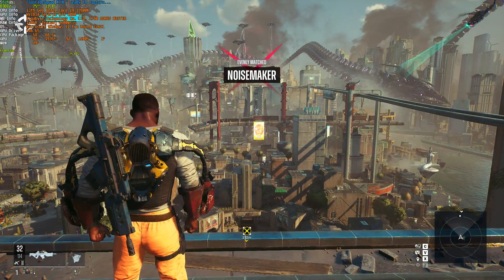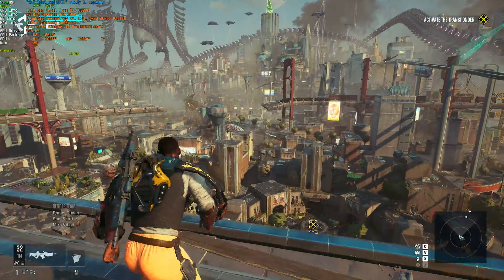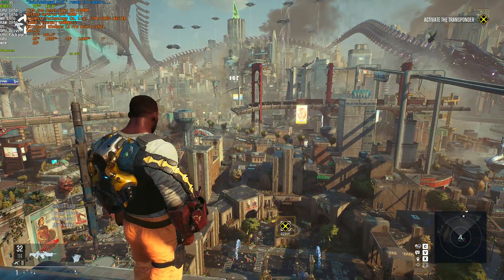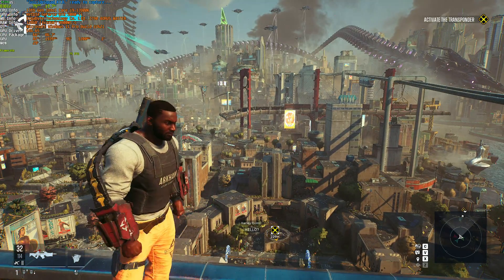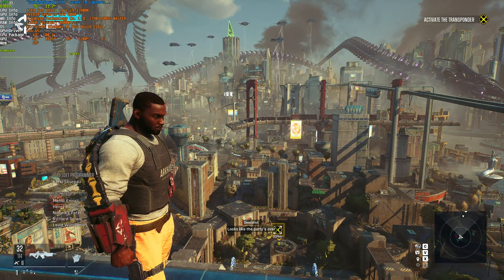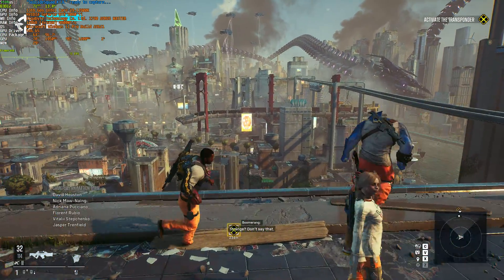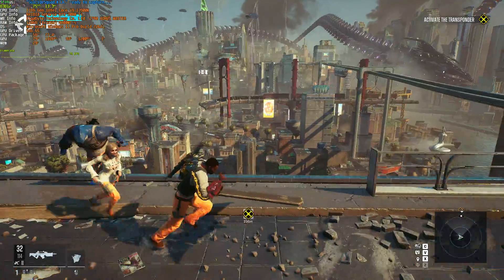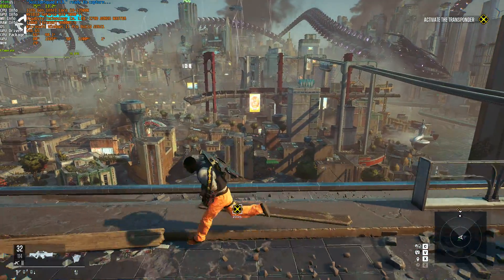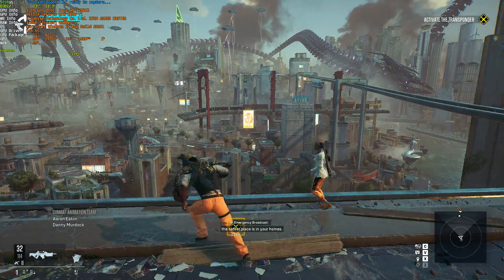We've just finished the tutorial and we're in the main city of the game. Without giving too many spoilers, we'll stand up here and do everything we need to do. Without DLSS or anything, there's a ton of aliased edges and things like that. You'll notice stuttering and microstutters pretty much all the time, no matter where you are. Just running around this small location, the graph on the very top left gets a ton of small microstutters here and there. That's just how the game runs at this point — you're not really going to get anything better.